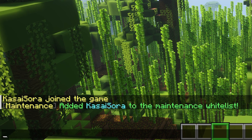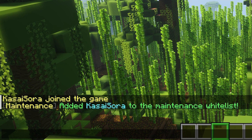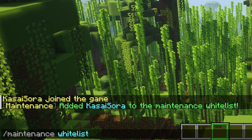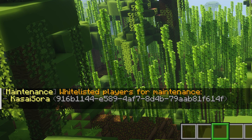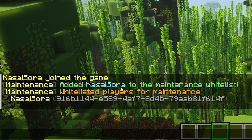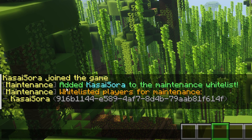This means that even if you're not an OP and not inside of a special group, you will still be able to join the server. If you type `/maintenance whitelist`, you get a list of every player currently whitelisted. This whitelist also saves your UUID, so even if you change your player name, you would still be whitelisted because your UUID will never change.